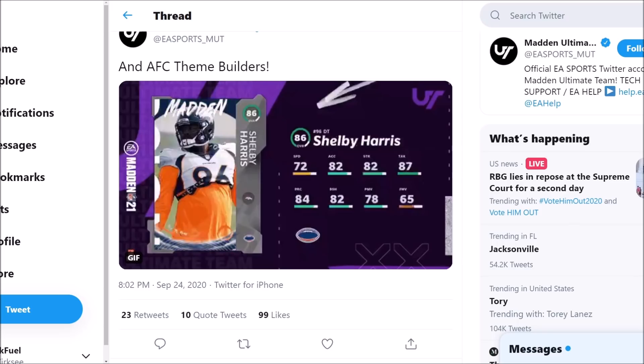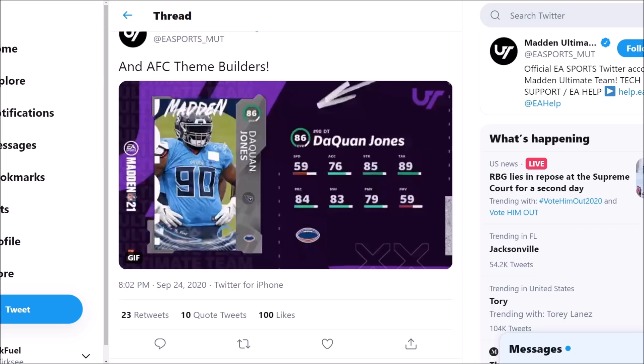Shelby Harris: 72 speed, 82 acceleration, 82 strength — not much when it comes to pass rush, but he does have 82 block shedding. Daquan Jones: 59 speed — that boy has got some jets on him — 83 block shedding and 79 power move.